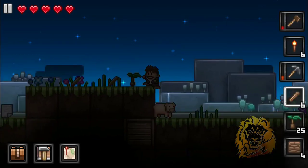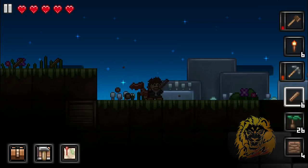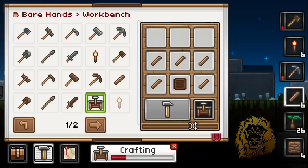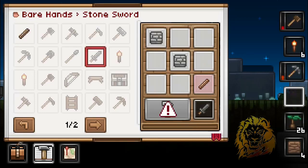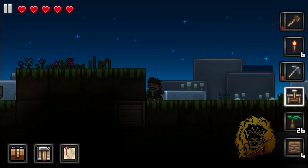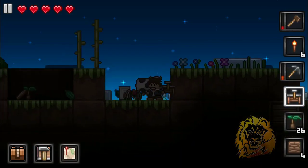Apparently you can make beds that set your spawn point — I read that in the update list. Let's see if we can make a bed. We'll make a workbench first, then a sword as well — why not! The advanced crafting uses a placement grid. Workbench — thank you very much. Wait, what was that? Oh no, it's a spider!